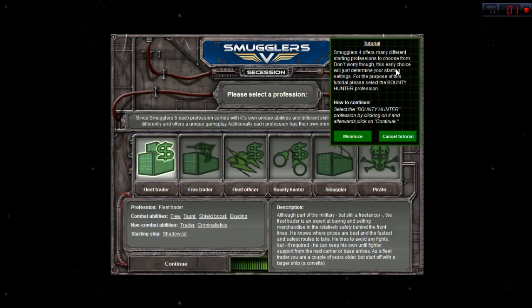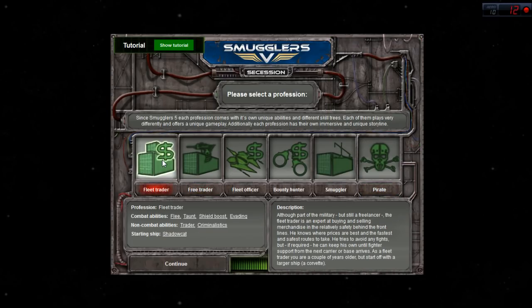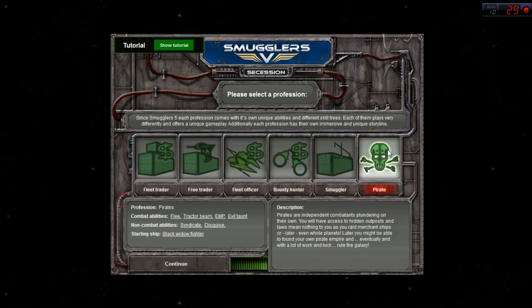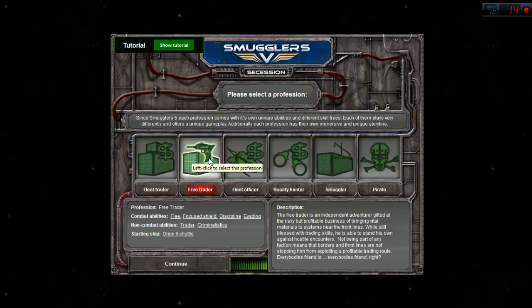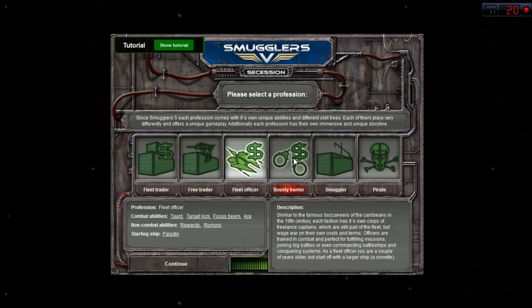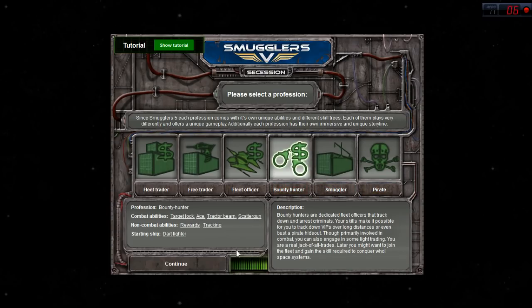Smugglers 4 offers many different starting professions to choose from. This early choice will just determine your starting settings. For the purpose of this tutorial, please select the Bounty Hunter profession. You can see there are a bunch of different professions - this wasn't in Smugglers 3, so this is some new stuff. There are combat abilities and non-combat abilities. The Fleet Trader and Free Trader are trading professions, the Fleet Officer and Bounty Hunter are more violent, and Smuggler and Pirate are the illegal professions. We're going to go with Bounty Hunter for now.